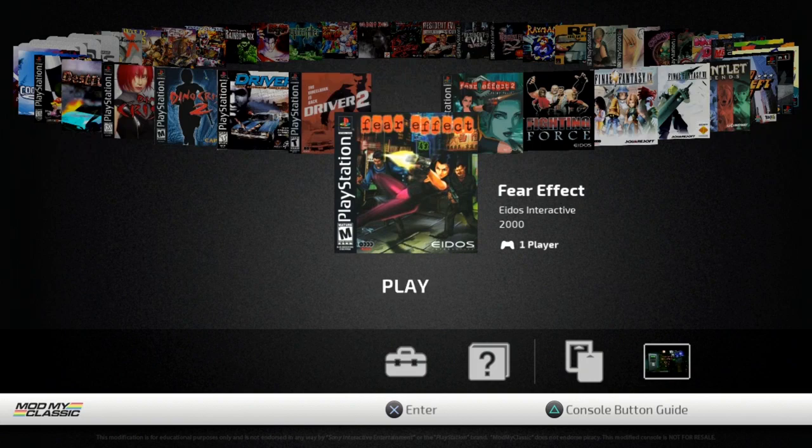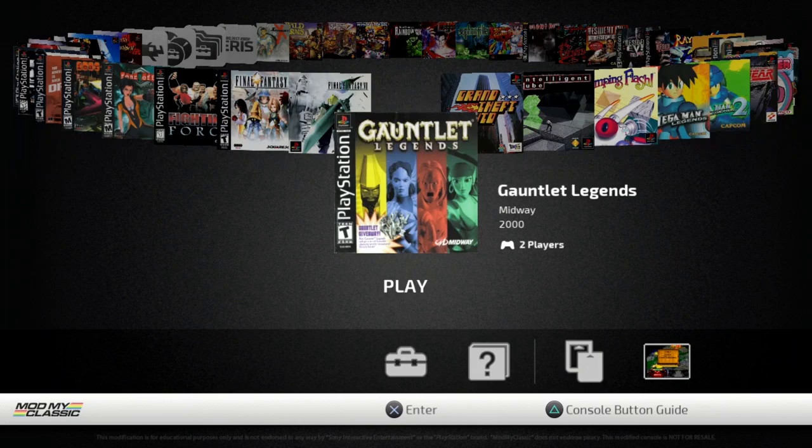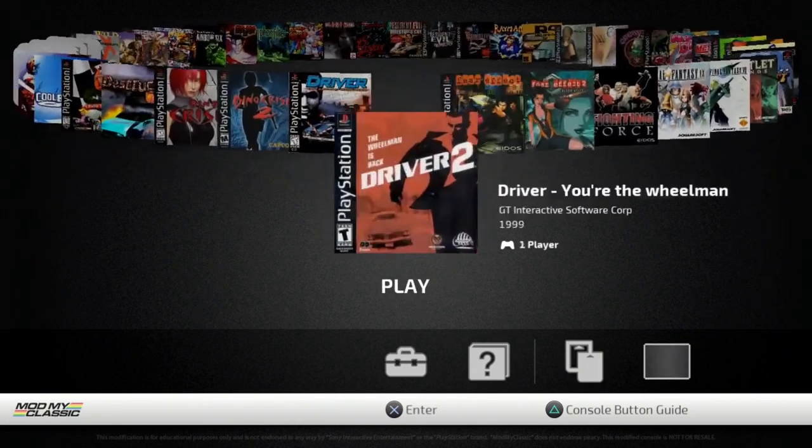First of all, we need our modified system and we're going to need to pick the games that we want to modify and load cheats on. For my choices I'm going to show two games: Fear Effect and Gauntlet Legends. Those will be two pretty good examples.